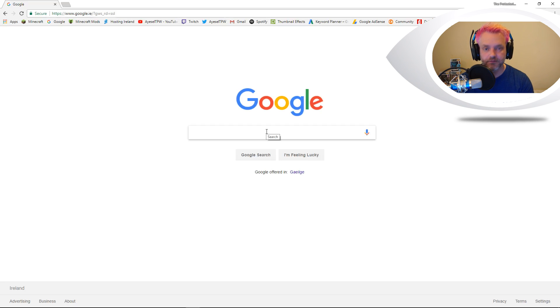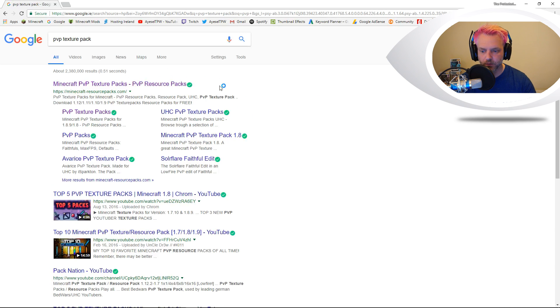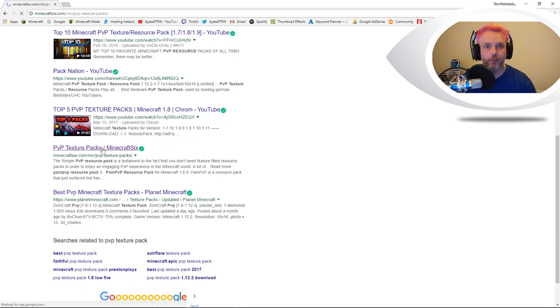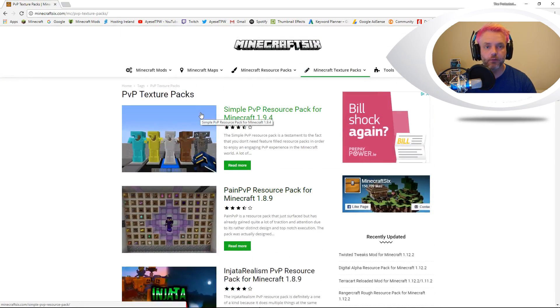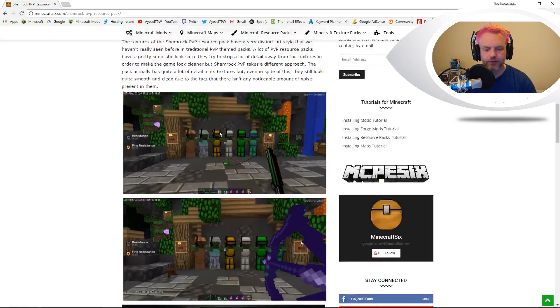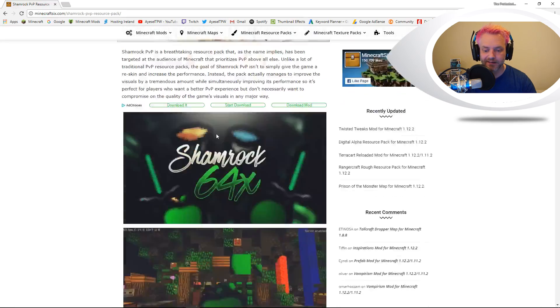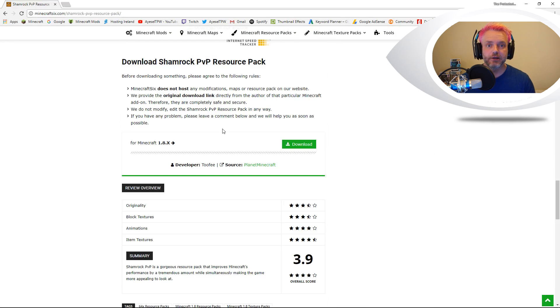What we need to do first is find a texture pack that we want. I'm just going to type in PvP texture packs. The website I was on is Minecraft6, which gave me a few that I was looking for. This is really simple — you just find the resource pack for whatever version of Minecraft you're looking for. I'm playing on 1.8.9, so this is the Shamrock 64x. You literally just click on it and it gives you a feel for how it looks, so you get to see beforehand if this is something you like.